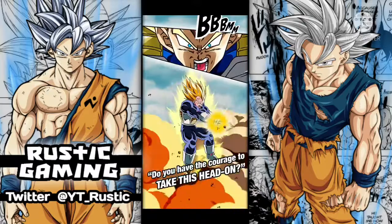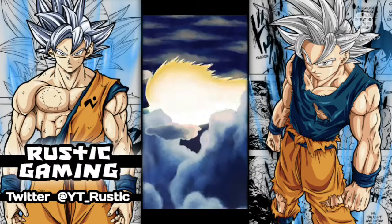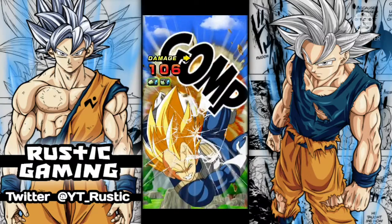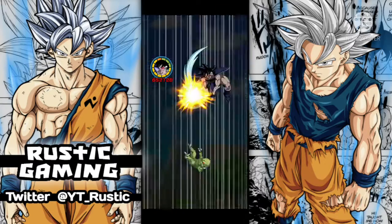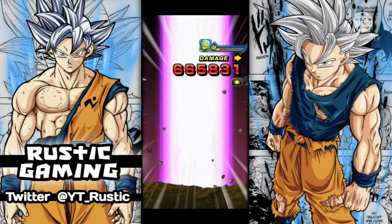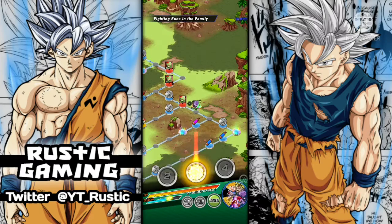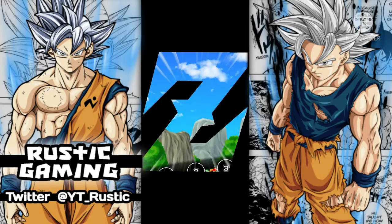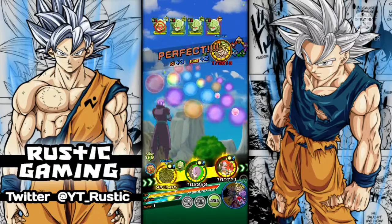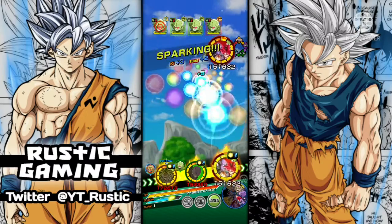Another thing I don't like about auto battle is — with the new androids on JP, you can use the address any time you want, like turn one. The reason it's a bit annoying is because auto always wants to activate that, which I find a bit stupid. But I guess that's just the way it works — it just activates everything at once.